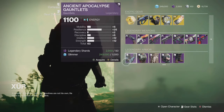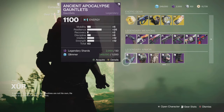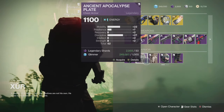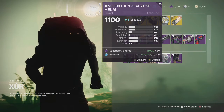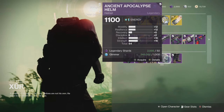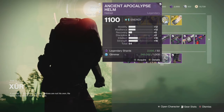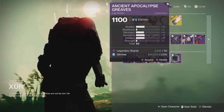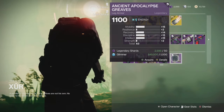The legendary armor seems to be the Ancient Apocalypse set. I'm pretty sure it's going to be for all three characters. The gauntlets and chest plate are not that bad for Titans. The class item is always a class item. This helmet is actually really not bad — could use more recovery, but if you're looking for a pretty decently balanced helmet for a Titan, grab this. The boots could use a little bit more resilience.